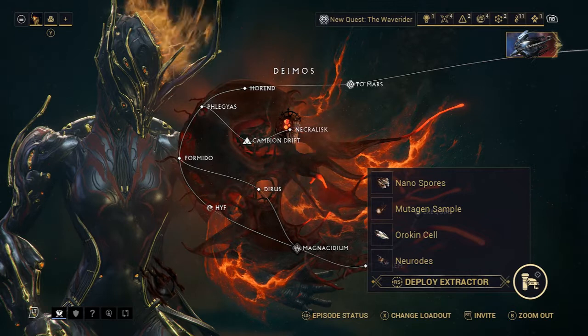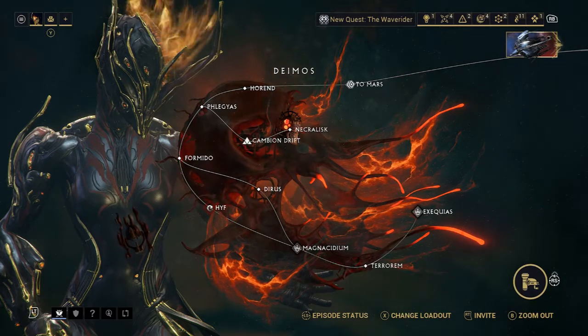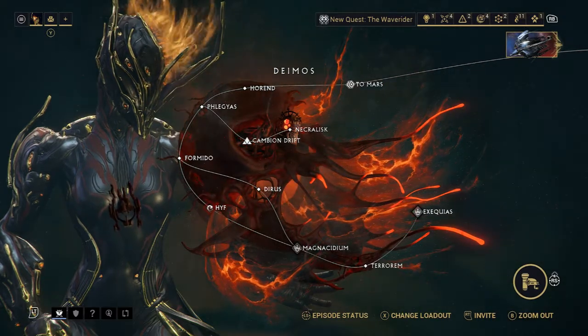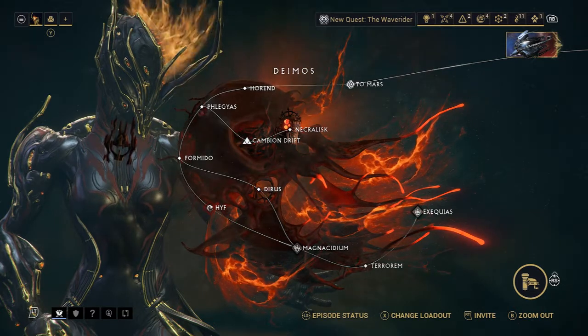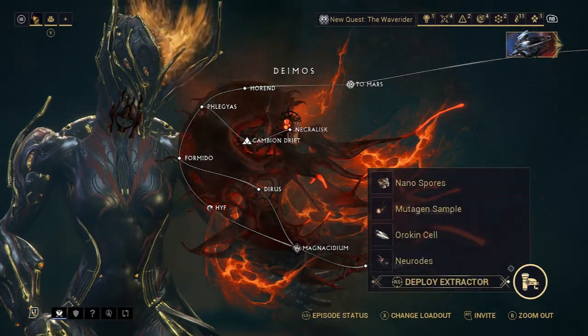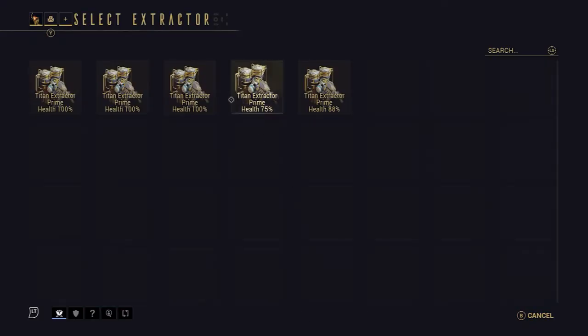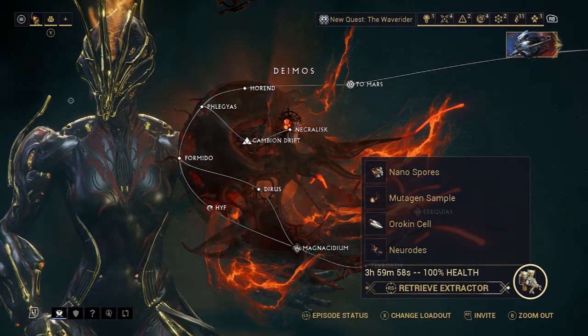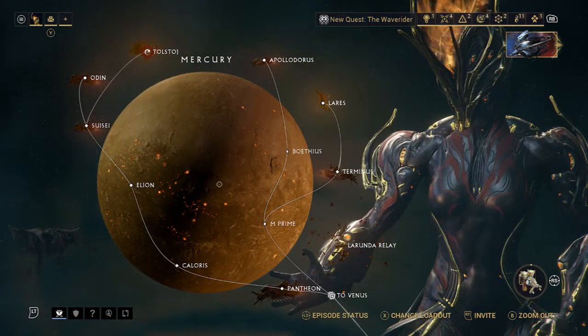Down in the right bottom corner, it should show an extractor icon and a button next to it. This applies for PlayStation, PC, Nintendo Switch, and Xbox — this is the Xbox, so I click in the right joystick, which brings that up. I click it again and you can see the extractors listed with their health percentages — 75%, 80%, 88% — so I'm going to deploy one that is 100%. And that's how you deploy it.